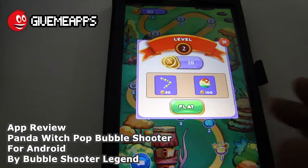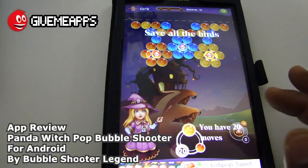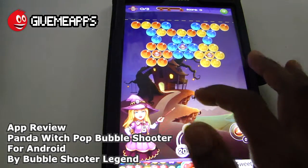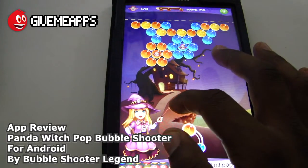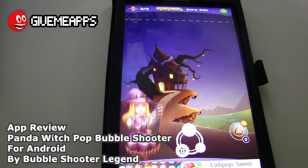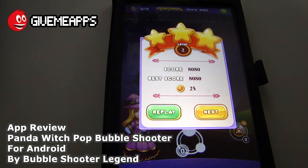We're on level two. You can buy some objects from the store, but we're going to skip that and go straight to level two. Things are a little more difficult — our objective now is to save all the birds. You have 20 moves to make that happen, so a limited number of moves. This one's a little easier — yes sir! We did save some birds. Score: 8080, nice and round.